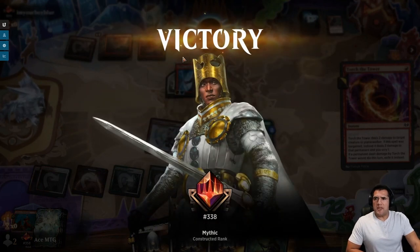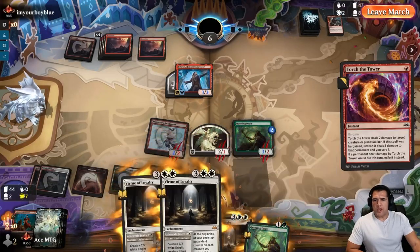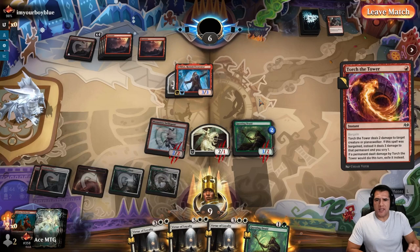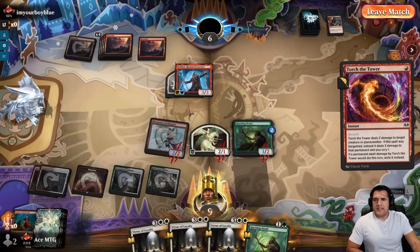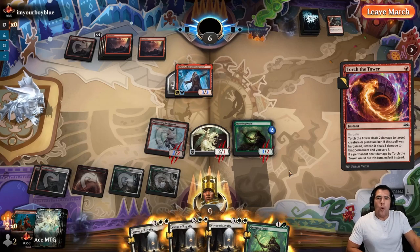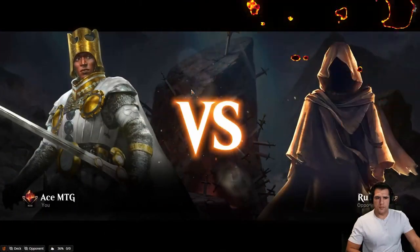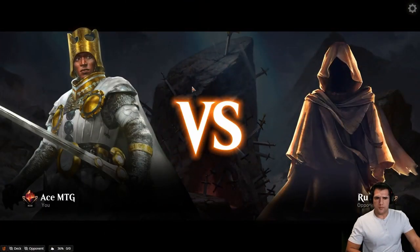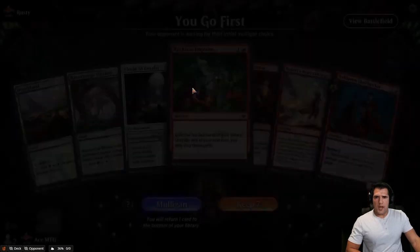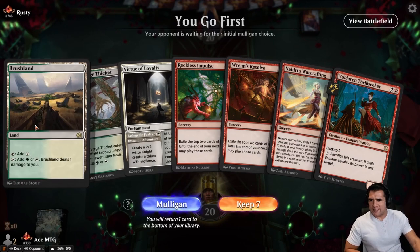Us having three Virtue of Loyalties was really nice. I think we played that pretty well as far as timing — they did miss an extra three points of damage to us, we could have been at six, which would have made things a little more worrisome. So far we've been: win one, play Five Color Invasion, win one, play Five Color Invasion. So can we avoid that this time? Do not love this hand — we have all the card draw but we would need red. We're going to mulligan.